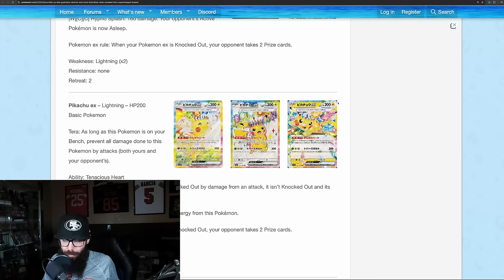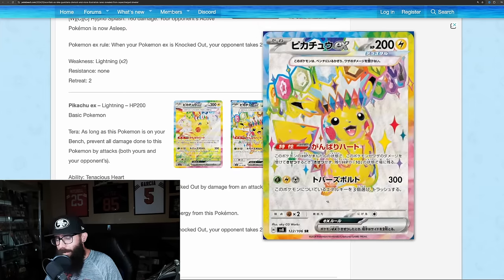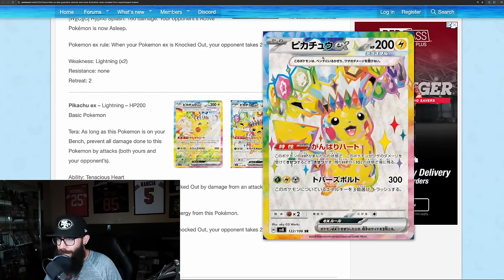There are other cards that were revealed. We've seen this one before. This is the Secret Rare for the Japanese, which I thought was a cool-looking card too. I was interested to see where they took it from there, and they didn't take it that much further, but it is better.